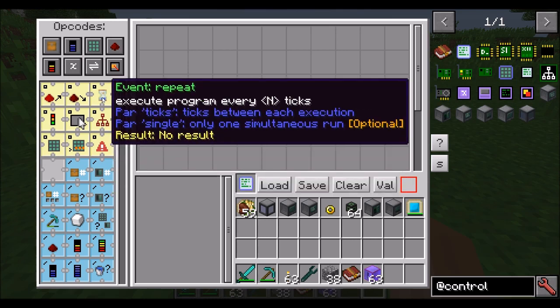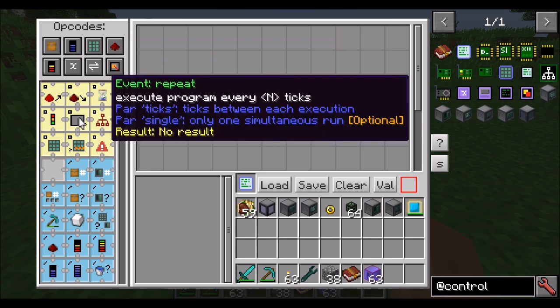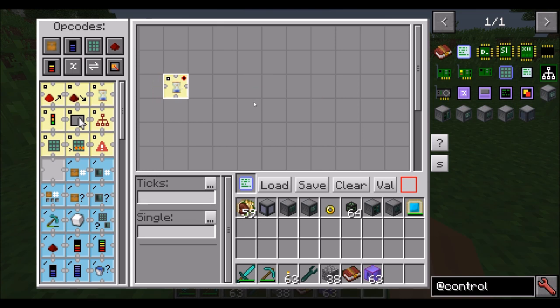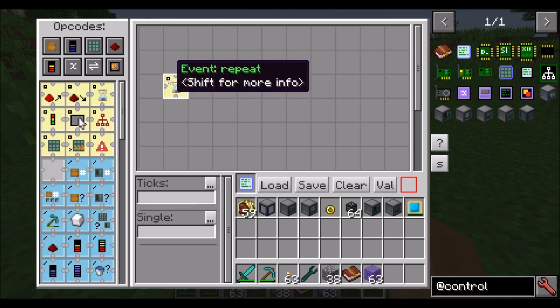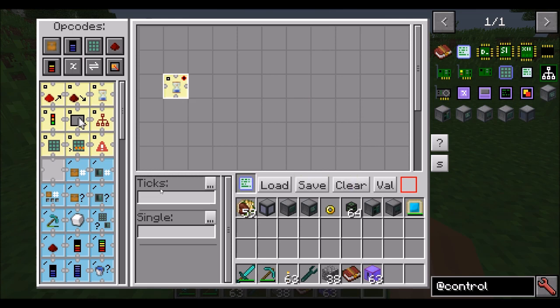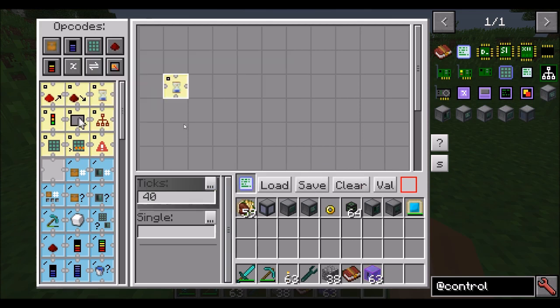We're going to use event repeat. It's really pretty easy — we take our event repeat, which tells the program to run every so many ticks, and just drag it on the board anywhere you want. It's telling you that it needs a couple parameters. Ticks is the number of ticks between executions. Do we want this to run every 20 ticks, which is a second? Let's click on this little dot here and make it 40 — 40 ticks will be every two seconds.